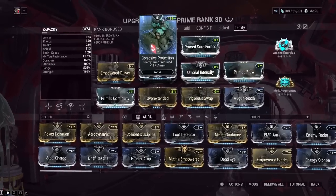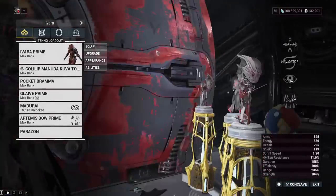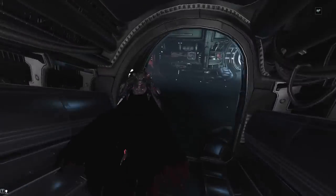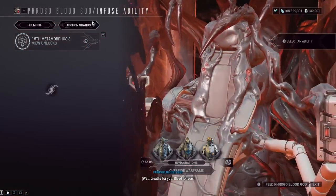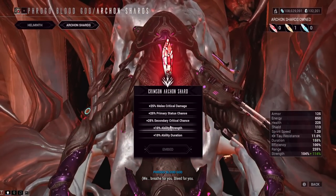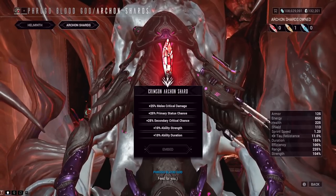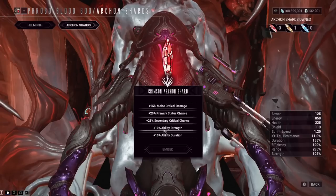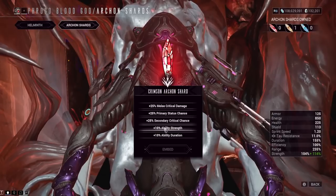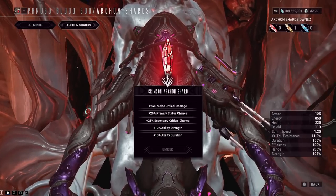This build is technically possible without Archon shards, but you can push it further with just around 10% more power strength from a shard. Archon shards don't give you a huge amount of power unless you have a Tau shard, which is around 15%. The main focus should be power strength shards specifically, because duration doesn't really have meaningful breakpoints — it's not like hitting 200% duration unlocks a specific mechanic the way 200% strength does.